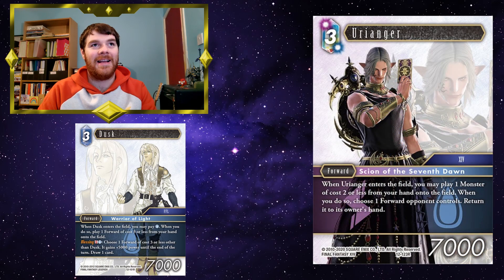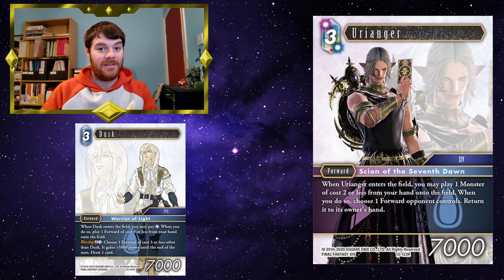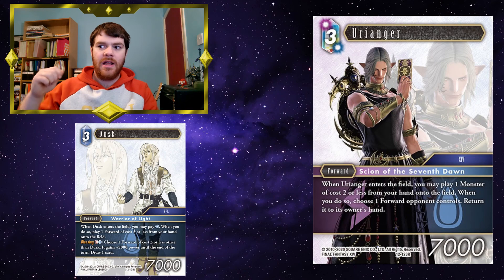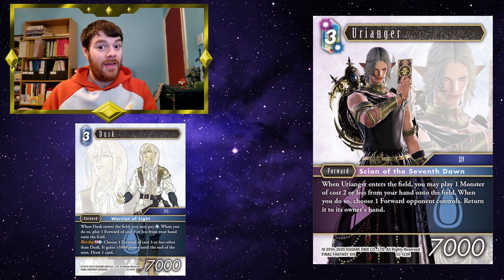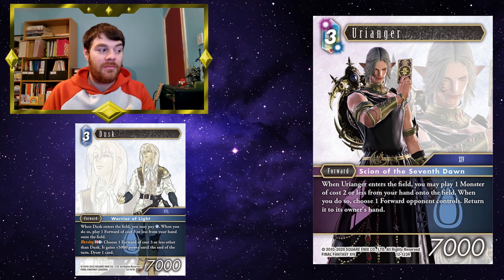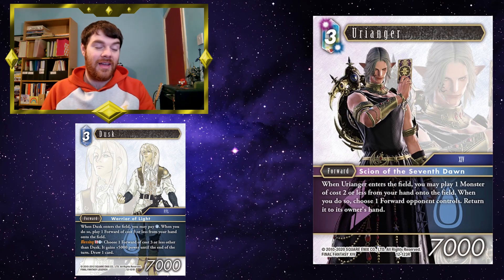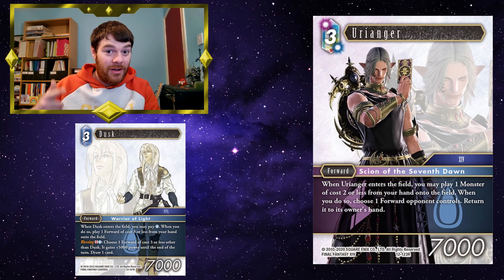Urianja works excellently with Strago. I actually had these guys in a deck and managed to get this off. You play Strago, bounce your opponent's 3CP forward to bring in Dusk, then pay the 1 water to bring in Urianja to bounce another of your opponent's forwards. With Urianja I brought in the Dark Knight, which means if your opponent wants to play a forward of 4CP or less, it's going to get broken. You can also bring in something like Electric Jellyfish to give Dusk or Urianja haste and dull something out of the way. For paying effectively 6CP for Strago, Dusk, Urianja, and Dark Knight — that is some incredible value.